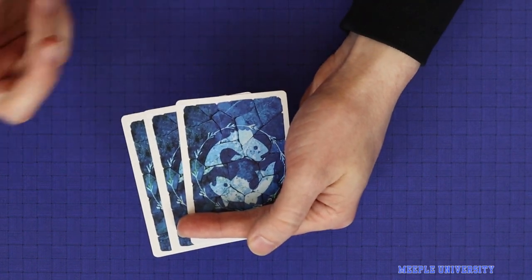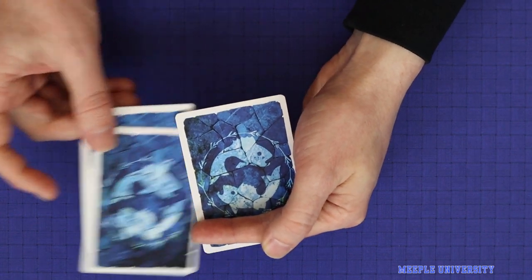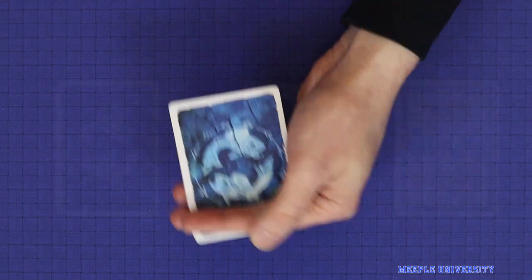The final action available is to discard contract cards from hand. For a single action, the player may discard any or all contract cards from hand into the discard pile.